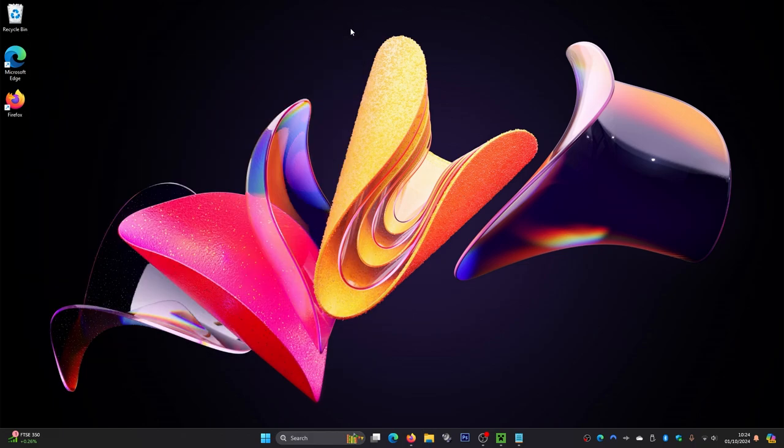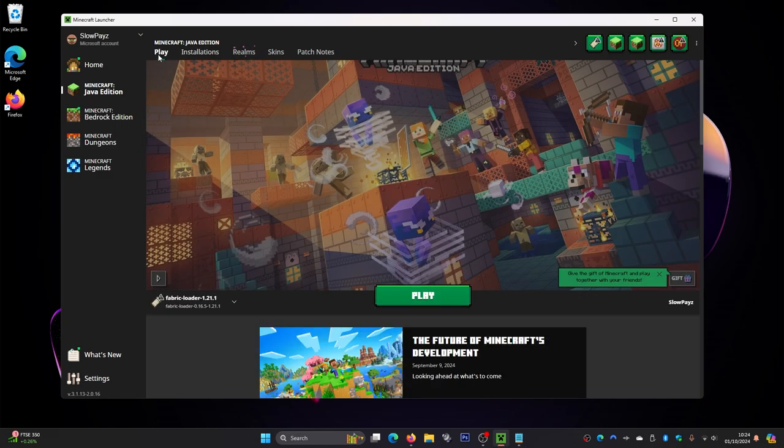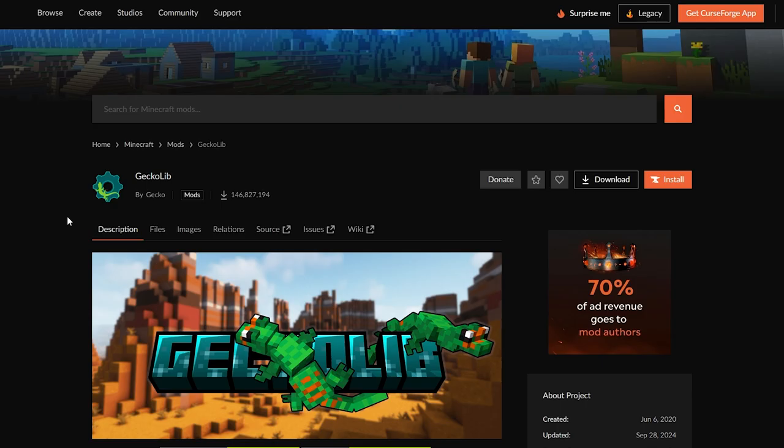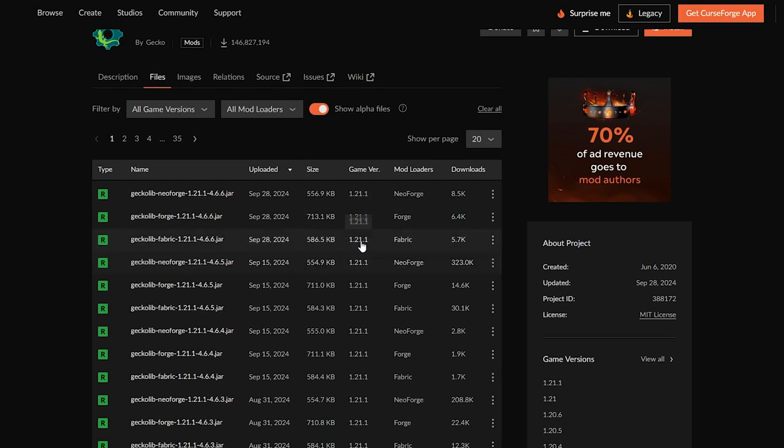Come back to the Minecraft launcher and you'd normally click Play — but I actually just forgot you need one more mod: GeckoLib. I'll leave a link in the description. Go to the website, click the files icon, scroll down to find version 1.21.1, make sure it shows Fabric, then click the three dots and click download file.